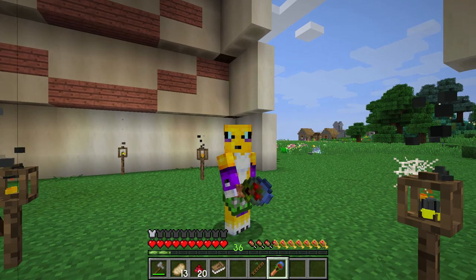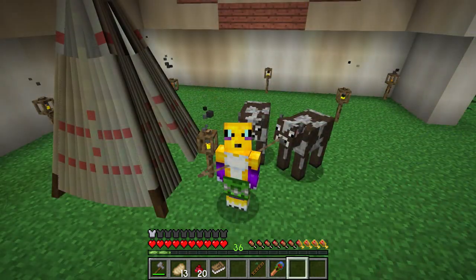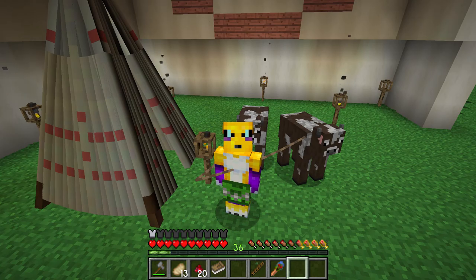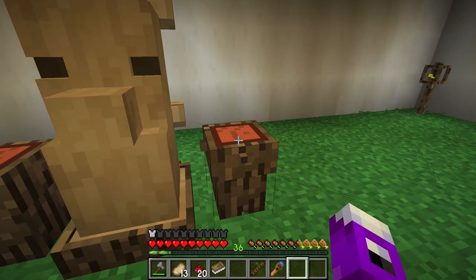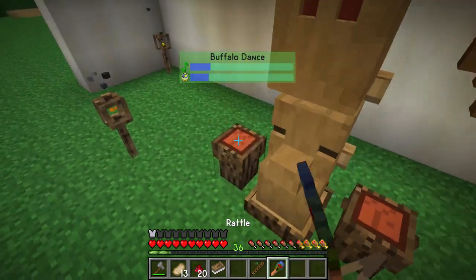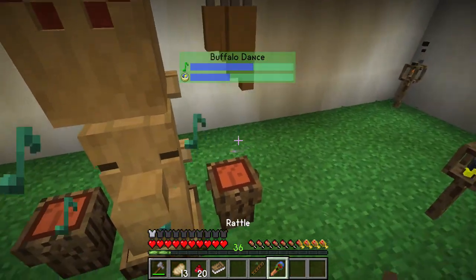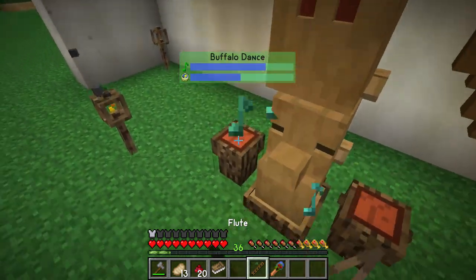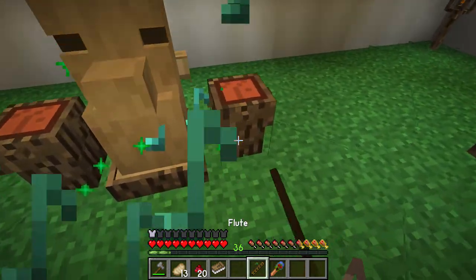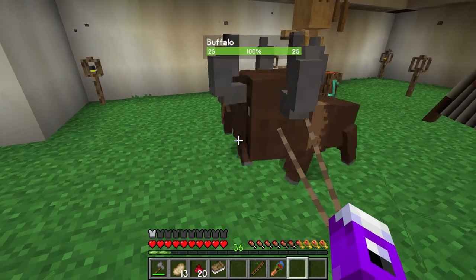You also want to have some cows over here to turn into Buffalo. I've got some cows now, and I've got them on a couple of leads so they don't wander off during the ceremony. Shift, right click - start jumping around and clicking all the things. And there we go, a couple of baby buffalo. They always start off as babies when you transform them, and they grow up to be a lot bigger.